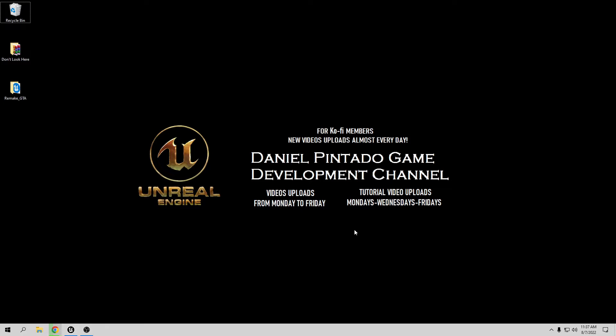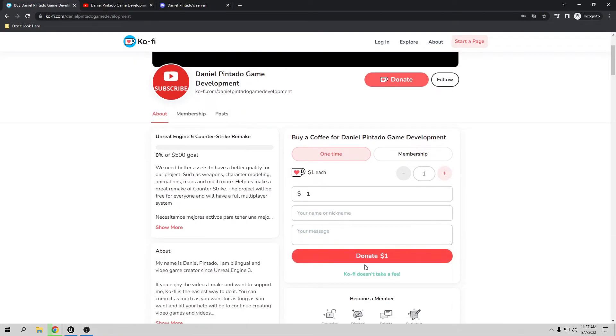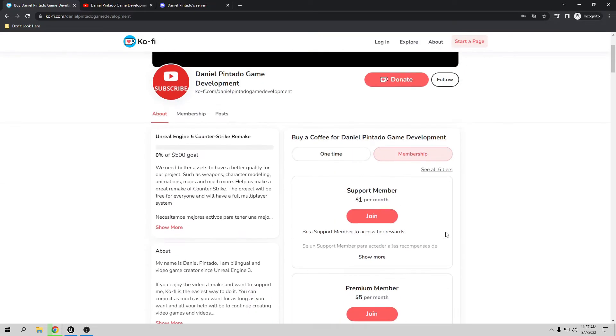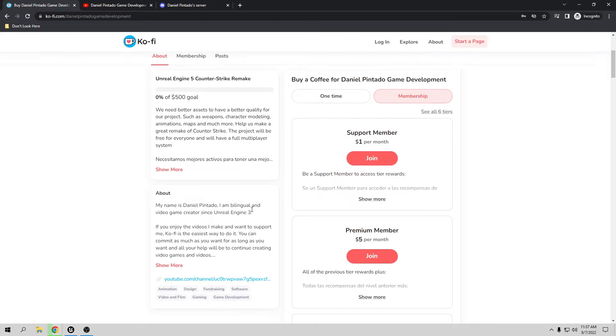With your support I want to help small developers to create their games and create a small studio to make video games altogether. If you want to support me, the best way is through my Ko-fi page where you can donate a minimum of one dollar, or you can be a member to get exclusive stuff like early access to videos before they are published.